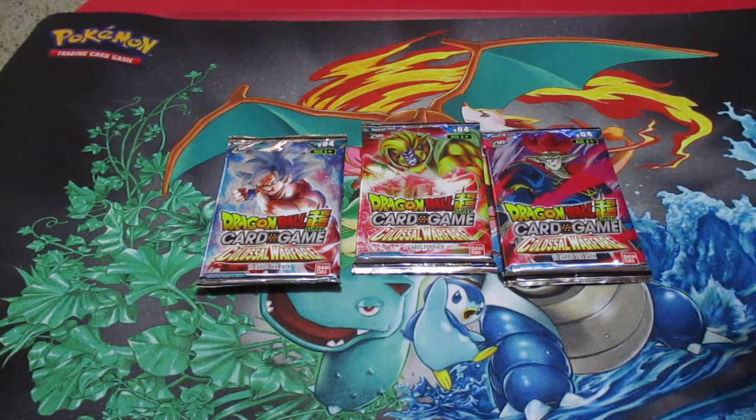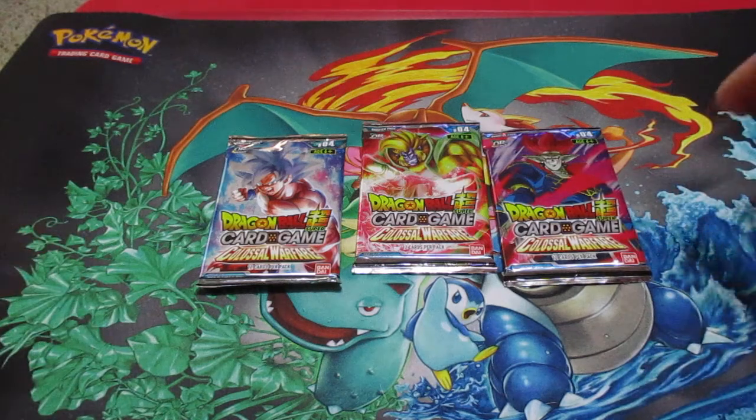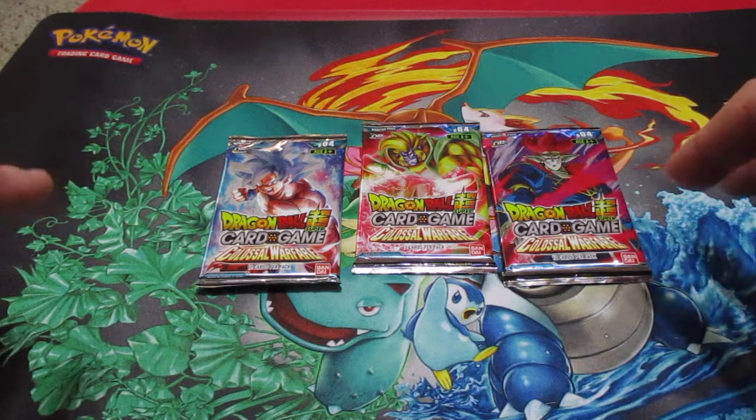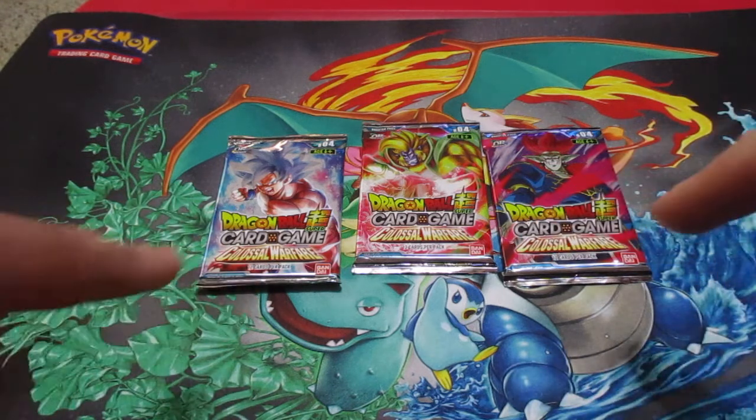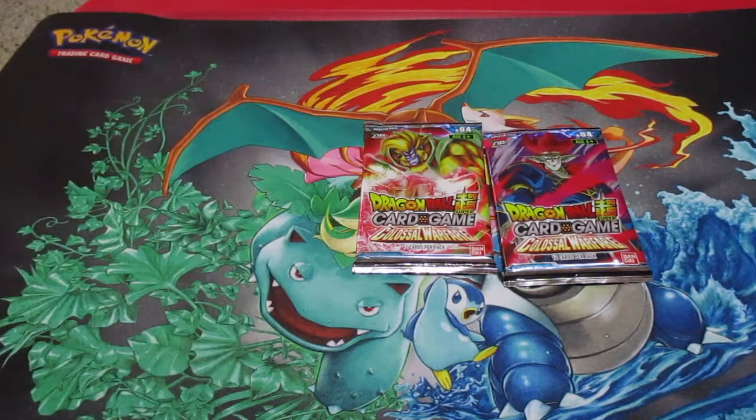Hey guys, we're gonna be trying something new today. We have some of the Dragon Ball Z Super card game Colossal Warfare. Each pack has 12 cards, so let's open it up and see what we get. There are 218 types of cards in total in this set.